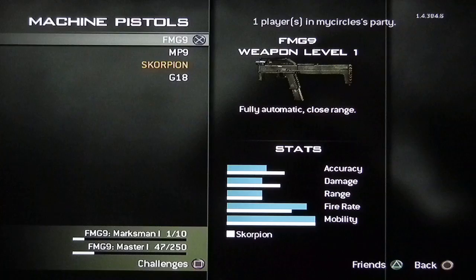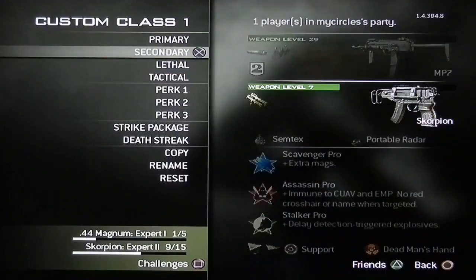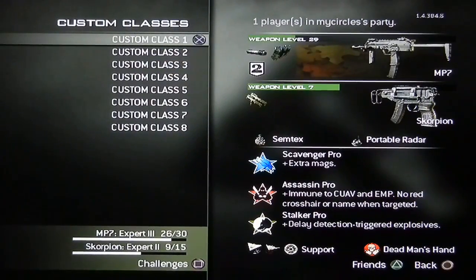I didn't touch the FMGs — they're still level 1. I've only been using the MP9 and the Kimbo Scorpions, that's it. I used Support, Advanced Stealth and EMP.